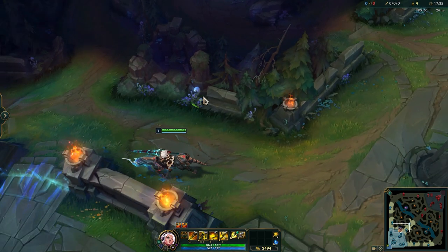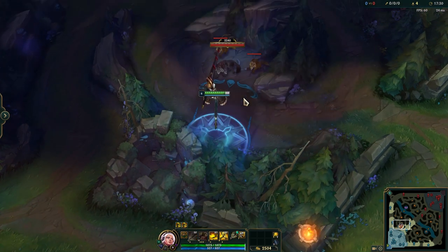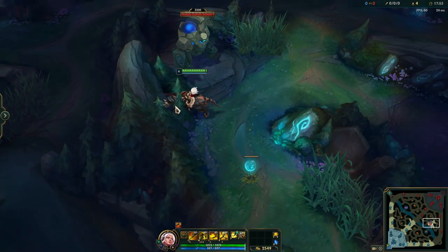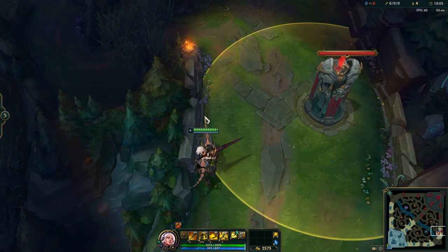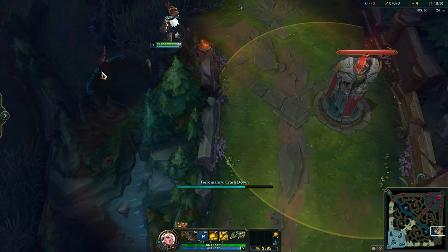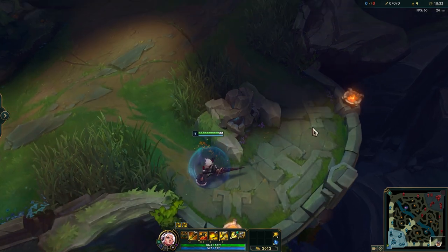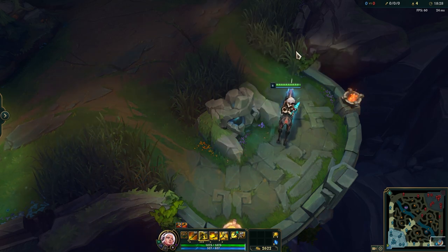To summarize the walls we just passed: we have the boulder in the alcove, we have this tree stump where we make it an insane distance, we have the difficult wall where you have to make sure the tree covers up Rell's horse in order to get over, we have the bot lane wall with the great tree indicator for where to stand, and we have the alcove boulder — which is probably the most obvious one, but it just shows how far you can actually get with Crashdown if you use a wall to your advantage.